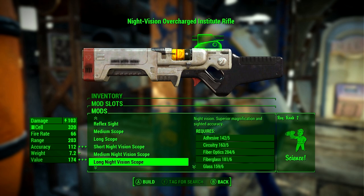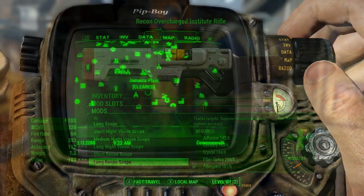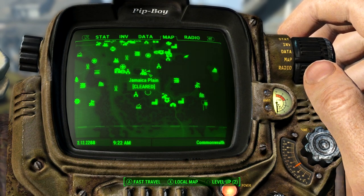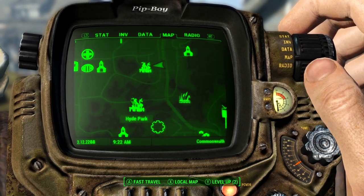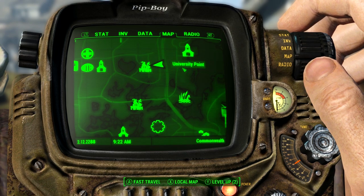To get access to these materials, you'll need to come here on the map to Jamaica Plains. The location is in the south area of the map, literally directly under Diamond City.